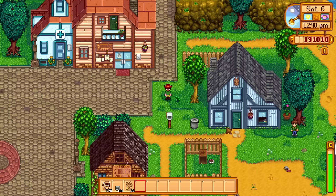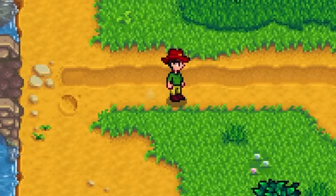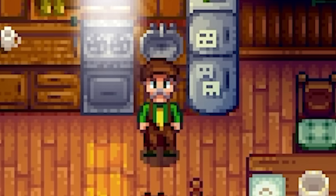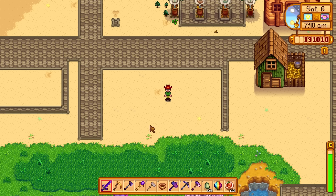Hello everyone, today I'll be showing you the best way to farm auto petters. It is very easy — all you have to do is head over to the Jojo Mart after completing the Jojo Warehouse, where you can then purchase one for 50,000 gold. That's right, you didn't complete the Jojo Warehouse; instead you decided to complete the community centre like someone with strong moral values.